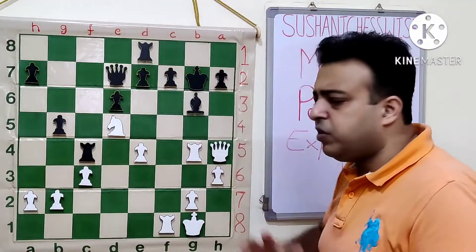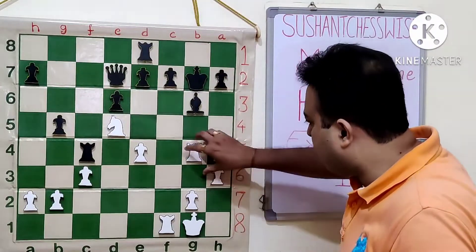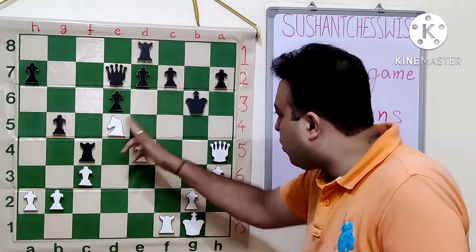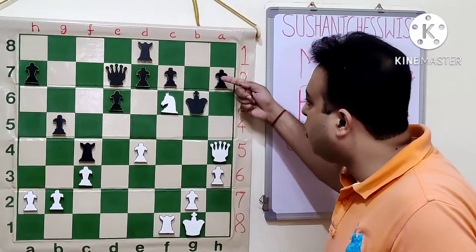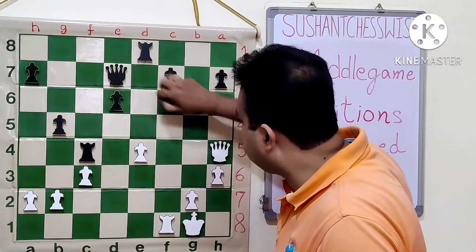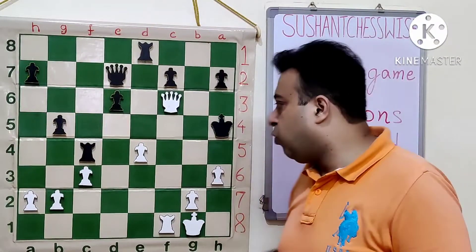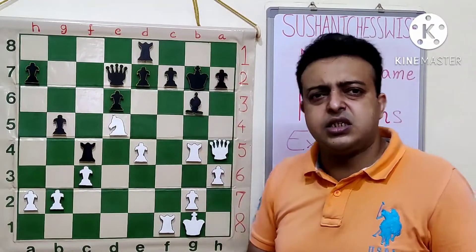After Rook G6 check, the main candidate reply is HxG6, when black would like to secure his king position. After Rook G6, at first it looks a little difficult to convert. White can play QG3 check, force the king to H6, and go Knight F6 — a very strong direct mate threat of QH5 and QH7 followed by QH8. After QH5, KG5, QH5 and EF6, Queen F6 check, King H5 — one simple attempt is G4 check: HxG, KG4, Rook F4 and mate next move after KG3, QH4, or after KH5, Rook H4. So Rook G6, KxG6 is not a big problem.